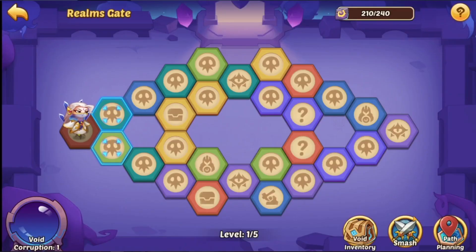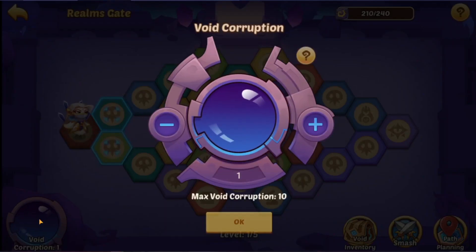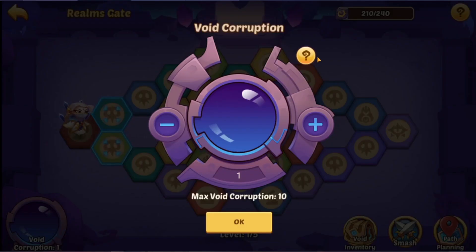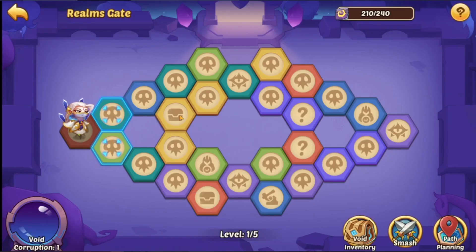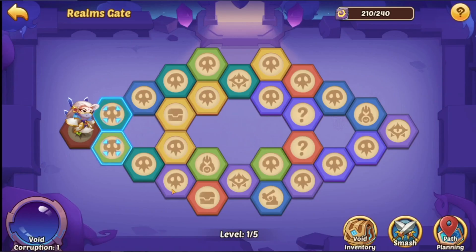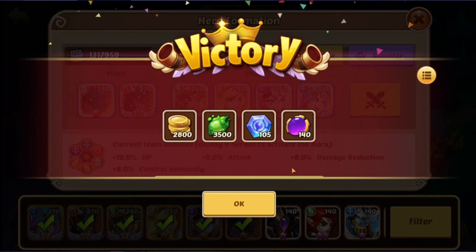So I could legitimately go splat. Path planning enabled — nope. I'm going to have to figure out what these icons mean — that looks like a chest, and possibly boss-type stuff. Void corruption determines the stats of your opponents. Interesting. Shadow heroes — I'm going to get a bonus because I'm using a rainbow team. There's a method to the madness.